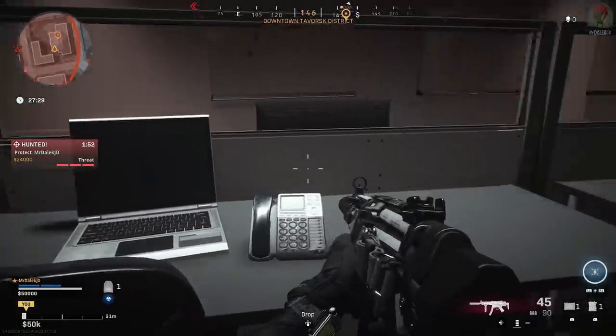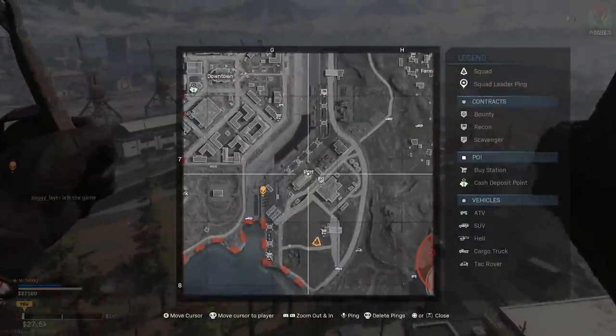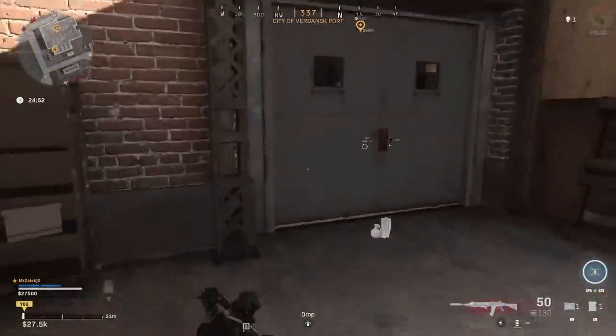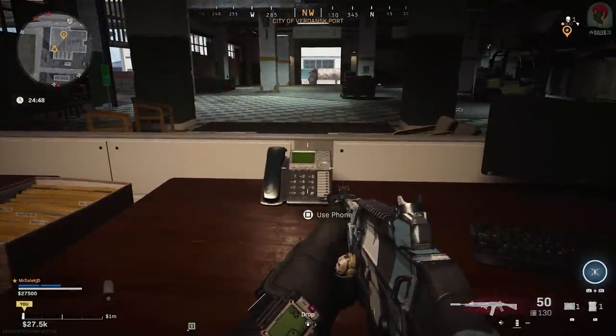And finally, our last phone is going to be in Port, right in Vacant. Make your way through this iconic section of Vacant and then through these doors, and you're going to find the phone lying on this desk. Once you've found your phone, use your interact button to use it.